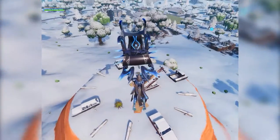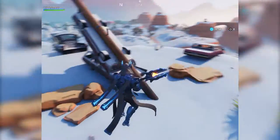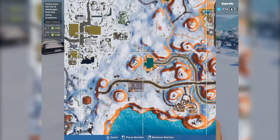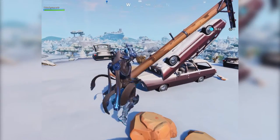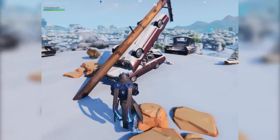So here it is guys — this is the sundial. All you got to do is land on top of the sundial, which is right here on the map, and just basically dance. That's pretty much it. That's it for the first challenge.